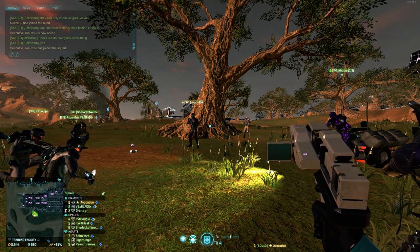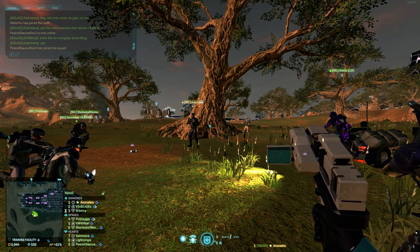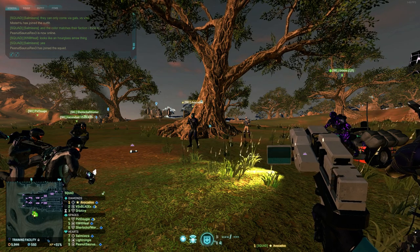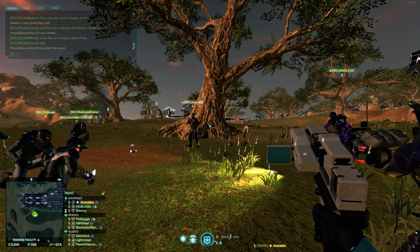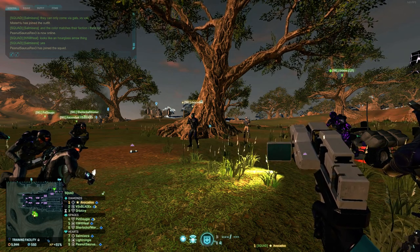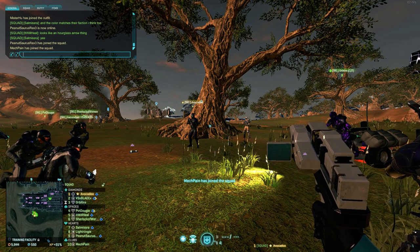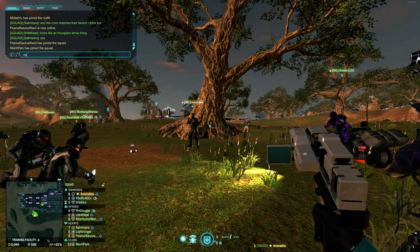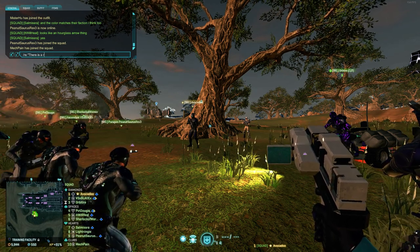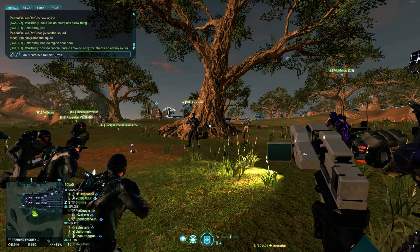Expect heavy resistance around the router, as it is the lifeblood of that drop. Many bases can be taken from one router alone. It will almost always have hardlight barriers around it. If you're a squad or platoon leader, it is almost always essential to call out routers on the map and in region chat. You can press Enter, type slash RE, and whatever you type after the space will show up in the region and hex - only to VS in that hex.